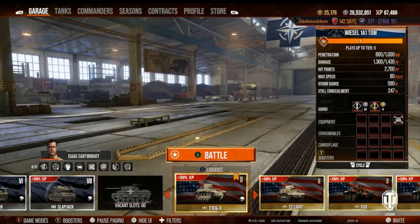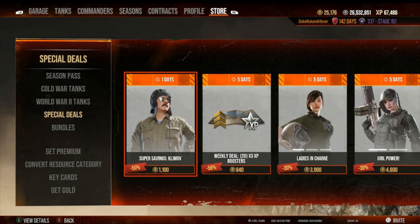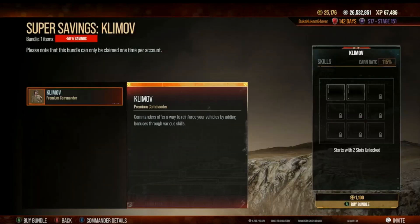One garage slot — fantastic. Now there are some other things I need to pick up. I'm going to get this all at one time. I need to pick up this Klimov commander — one Klimov, please.